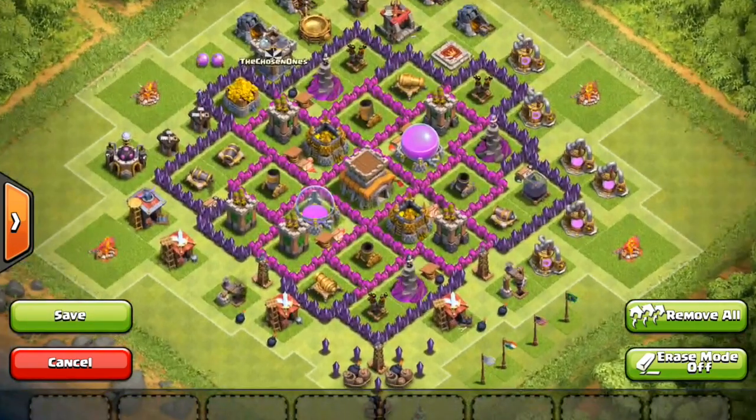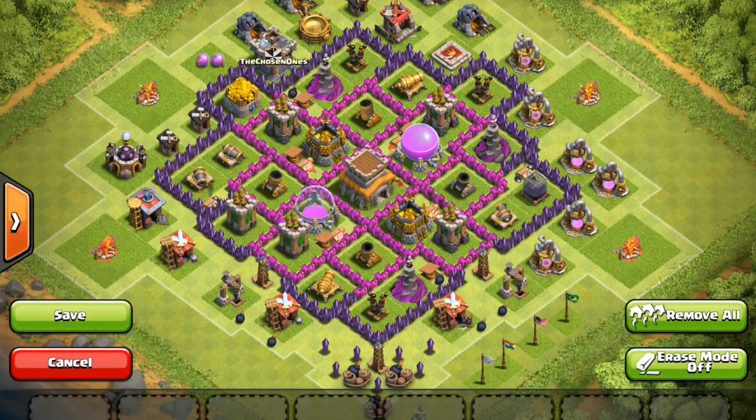Hey guys! The brown girls here, and if you like that last video, thanks for watching. So this video is originally made by me — it's my own design. I really like this base because of the positioning of all the defenses. This is really good for trophy pushing, and if you don't want to have any resources, just trophies, then this base can really come in handy, but you can still get a lot of gold and elixir.